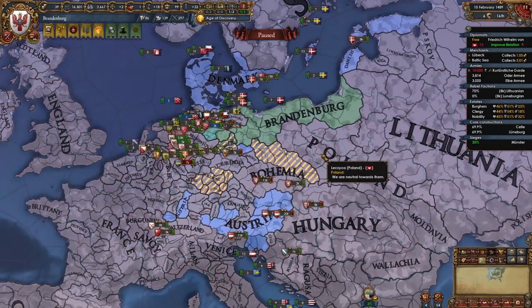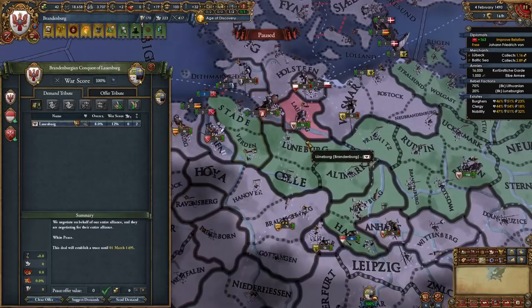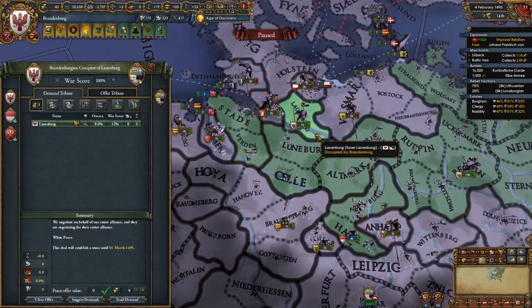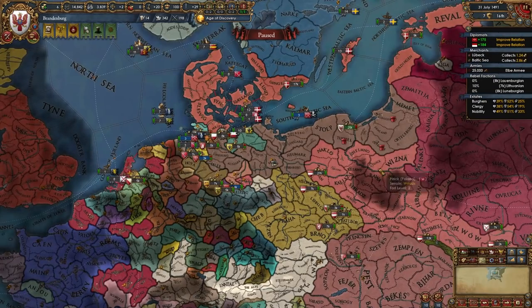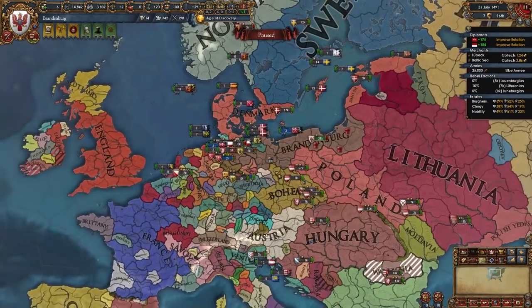I'm going to expand into Poland, which is why I broke that alliance — I'll use Austria and Denmark against them. Once I gain a big enough power base, I'll turn on Denmark and then finally Austria. By around the 1490s, your game should look something like what I'm showing here.